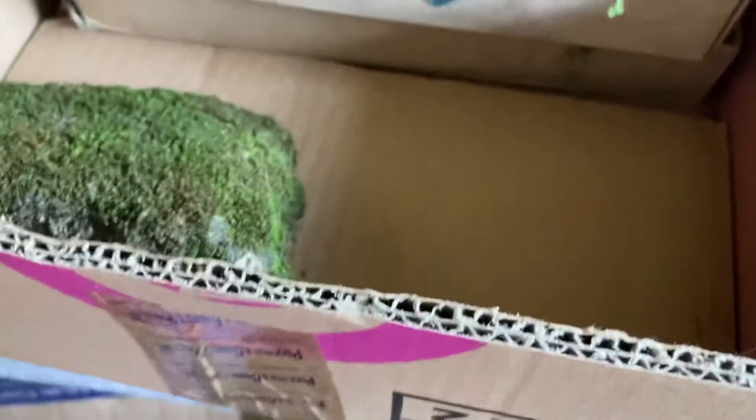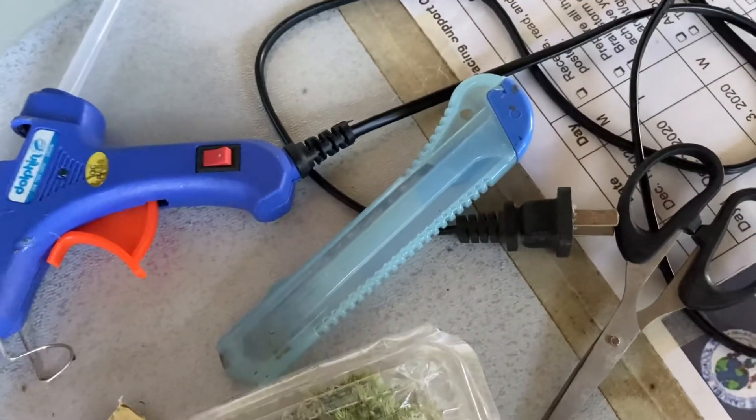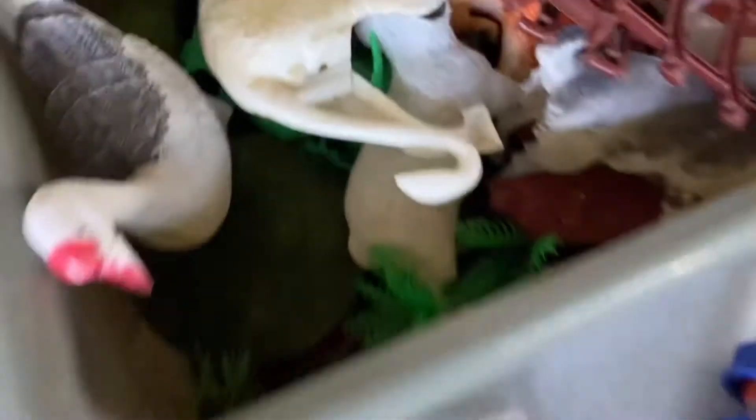I've got everything I needed: the box, the rocks, the plants, the soil, the twigs, paint, paintbrushes, cutter and scissors, glue gun, grass, and toy animals. Before we start, we must lay down this old manila paper on the table so that it will prevent stains.